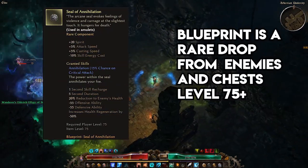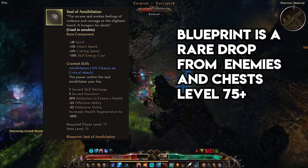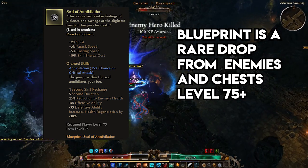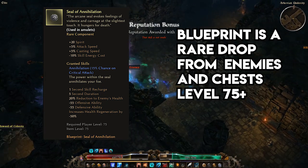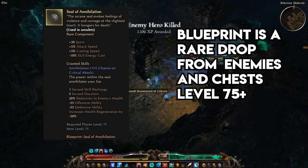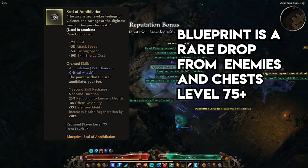Seal of Annihilation is just about the ultimate amulet component. While the 5% attack and cast speed are both very valuable, the real reason to pick this up is the proc, which reduces an enemy's offensive and defensive ability by 55 each. In simple terms, this means that any enemy struck by this proc has a harder time hitting and critting you, and in turn is more susceptible to your hits and crits.